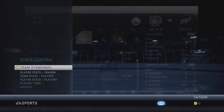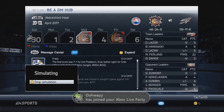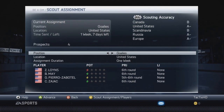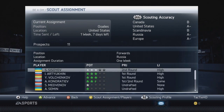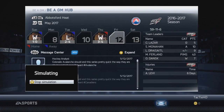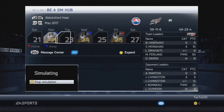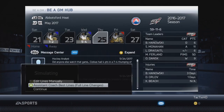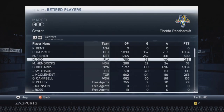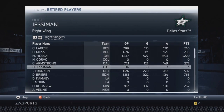In the AHL playoffs, our team made it with a sick record — 59-11-6, 124 points, first in the AHL. Our AHL team just tore it up this year. We won the first two games against the Hamilton Bulldogs, then won the third, lost the fourth, and won the fifth, beating Hamilton in five games pretty handily. In the second round, we faced the Grand Rapids Griffins, Detroit's AHL team. We were losing 3-2, won game six to tie it 3-3, but unfortunately lost the seventh game to go down 4-3. A close second-round exit against Grand Rapids.